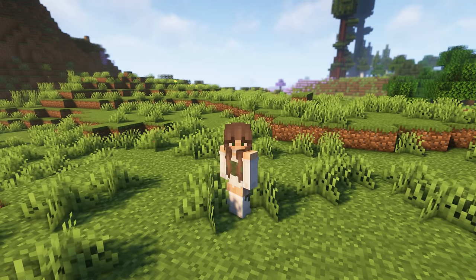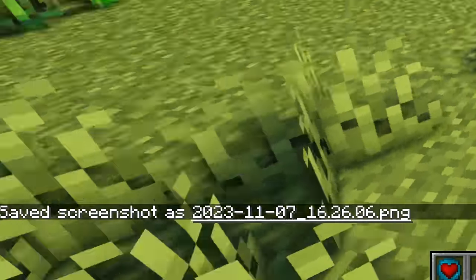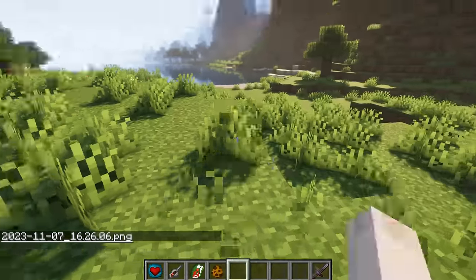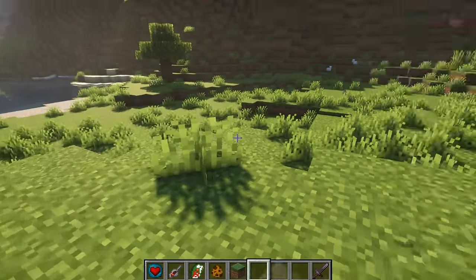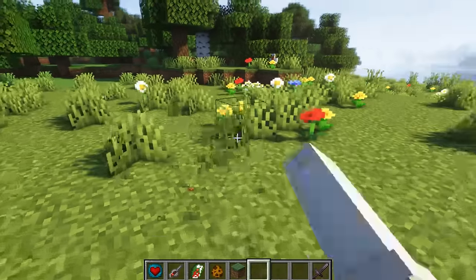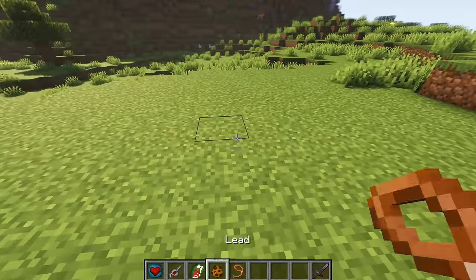So we got the SWem horse spawn egg here. I cleared up a little spot. I'm not on my multiplayer server because we haven't updated to the newest version yet, and apparently this one has a good bit of bugs — understandably, it was just released.